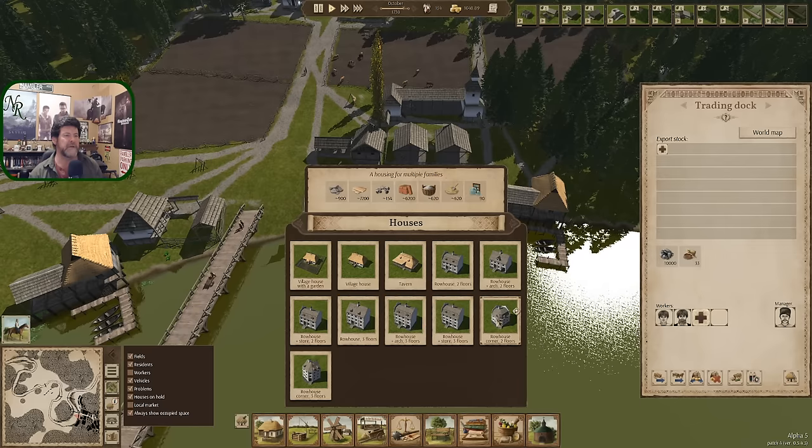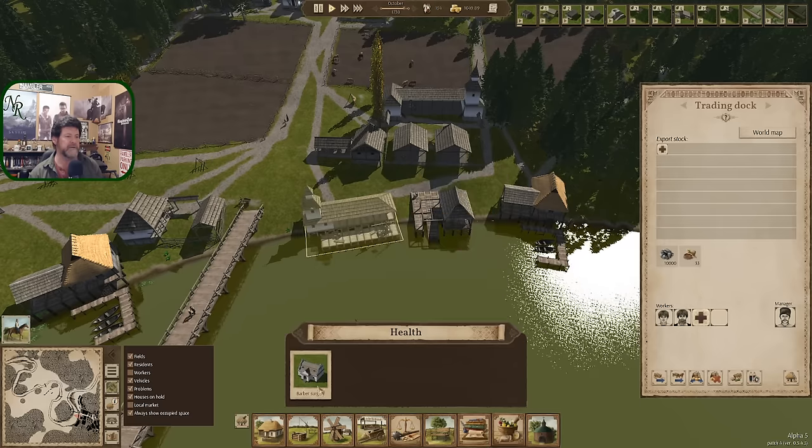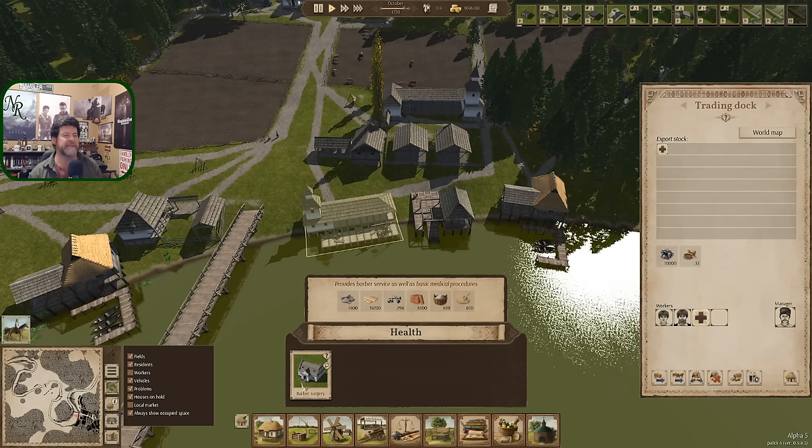If we ever want to build a row house, any of these guys require window glass. 140, 120, 200 — these are the three-story ones — and 90 for the row house corner, three floors. So 90 is our smallest. You do not need any health. What is that last thing on the list?